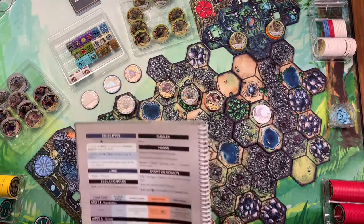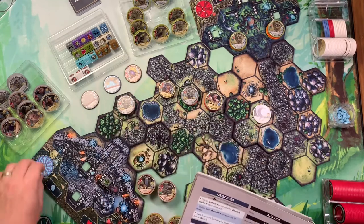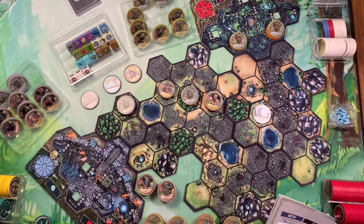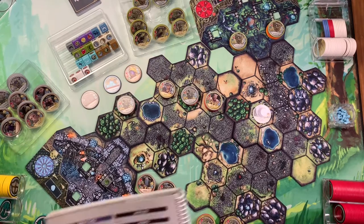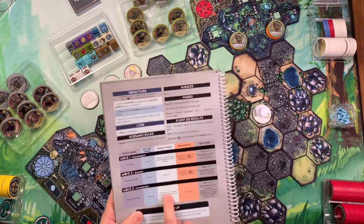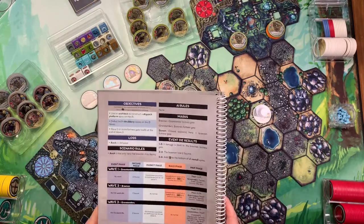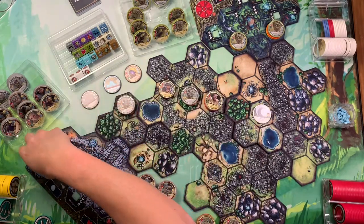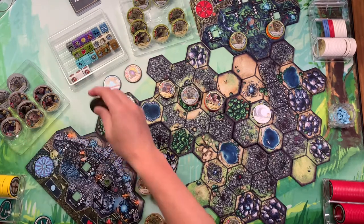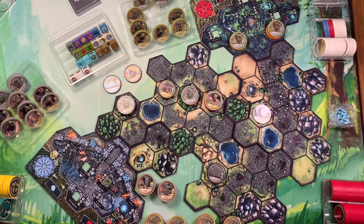As we start wave three, I roll the event die — a three — so the Bronnen lose two source again. Income phase: three source, so I get plus one net. Grove tenders — since they're first — purchase the earthscape, which I wasn't going to buy anyway. I spend two source to purchase a wind turbine tower, ticking down to 10.